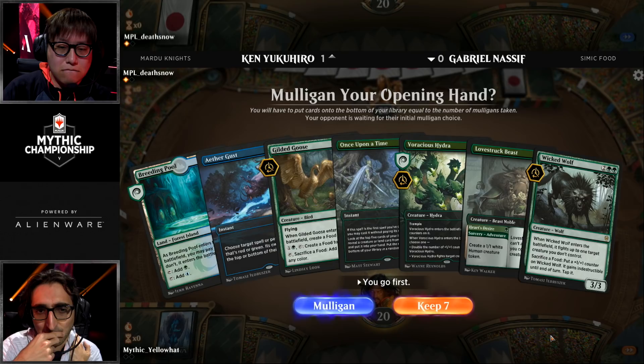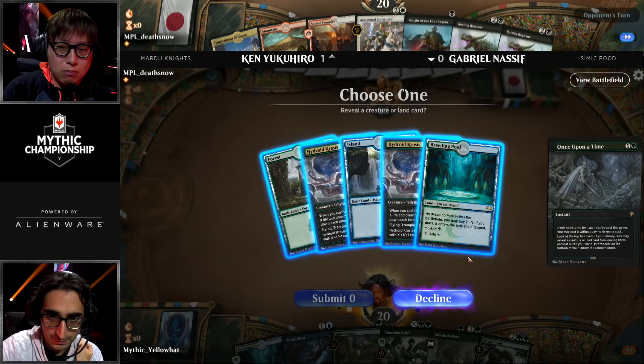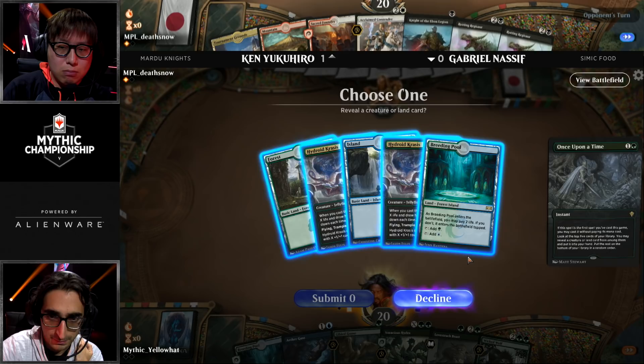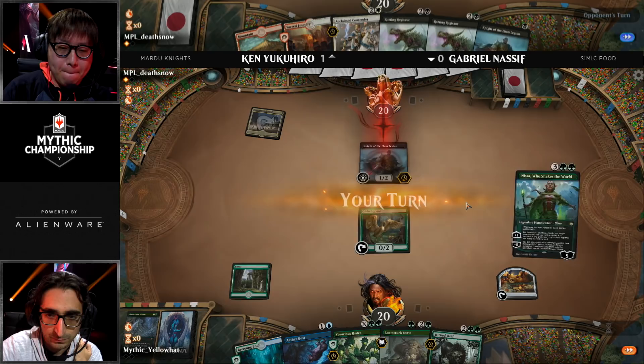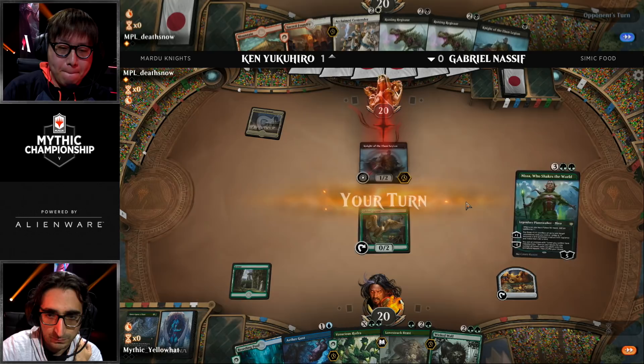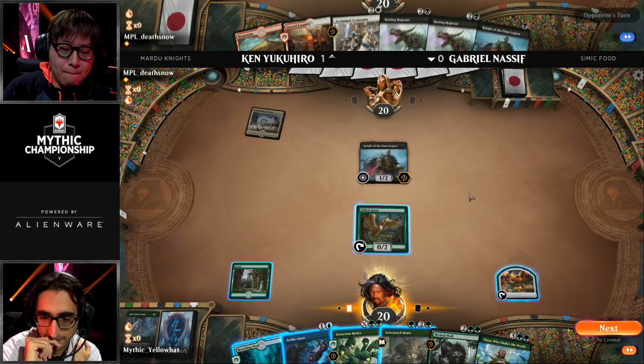Nassif has Once Upon a Time and Breeding Pool with a Gilded Goose — looks like a keep. It's two lands plus Gilded Goose. If you miss with Once Upon a Time, sure, you're in trouble — but you get to see five cards and just need any land. He's going first, so he has to play it right away. Five cards, does find land. He wants basic Forest here. There's the Gilded Goose coming down. One of the cards I like in the sideboard of this Simic Food deck is Lovestruck Beast — against opposing aggressive creature decks, you just play a 5-5 for three. Just a brick wall.